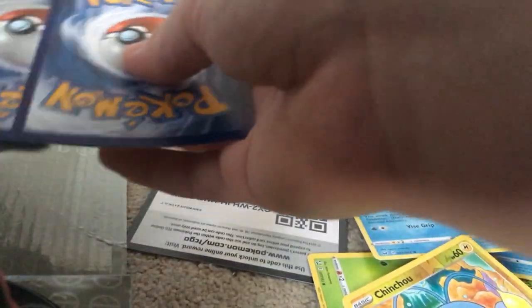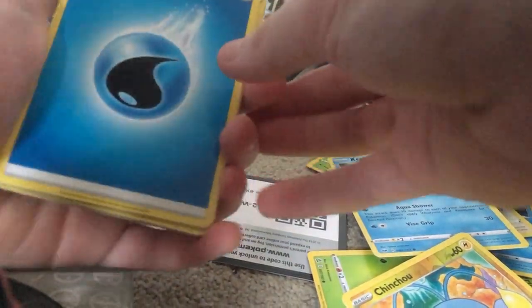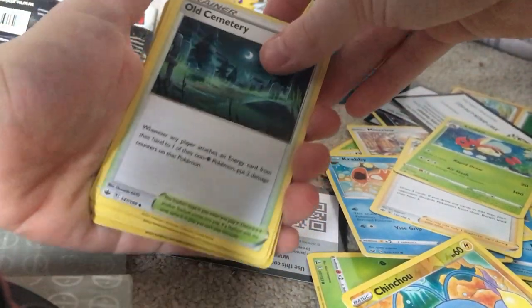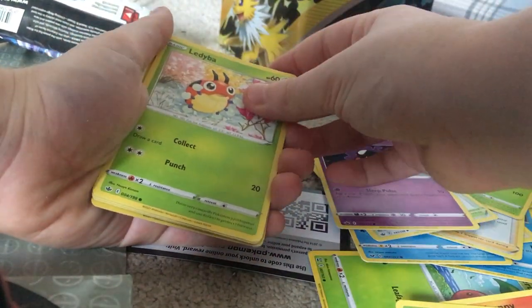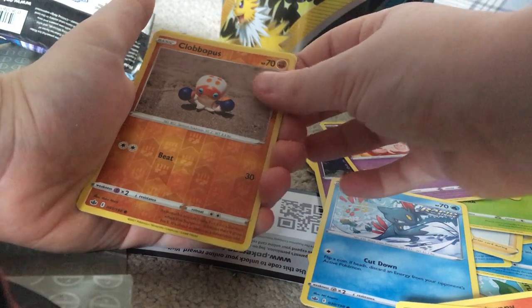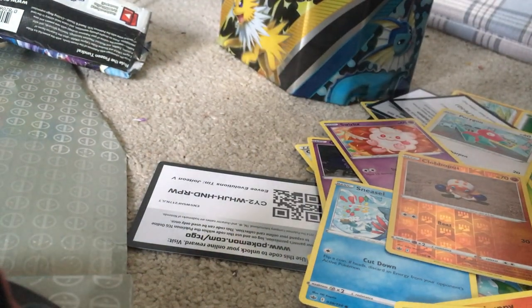Last pack from the Jolteon tin is Chilling Reign. Pretty sure every single pack in this video I've never opened before. Code card, one, two, three, four to the front - Fairy Energy. We got Agri, Liepard, Old Cemetery, Gastly, Lairon, Calyrex, Swirlix, Sneasel, shiny Clobbopus, and a Volcarona.